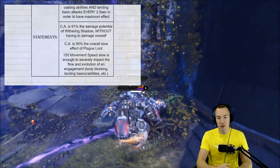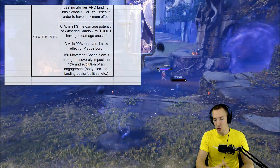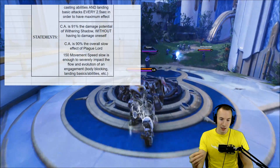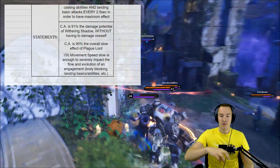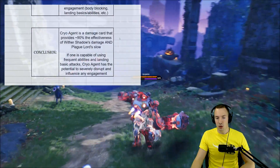The 150 movement speed slow is enough to severely impact the flow and evolution of an engagement. It really enables you to body block well, landing basics and abilities, and landing other key cards. 150 movement speed slow is significant — you can kind of rotate around people, and it impacts an engagement quite well.